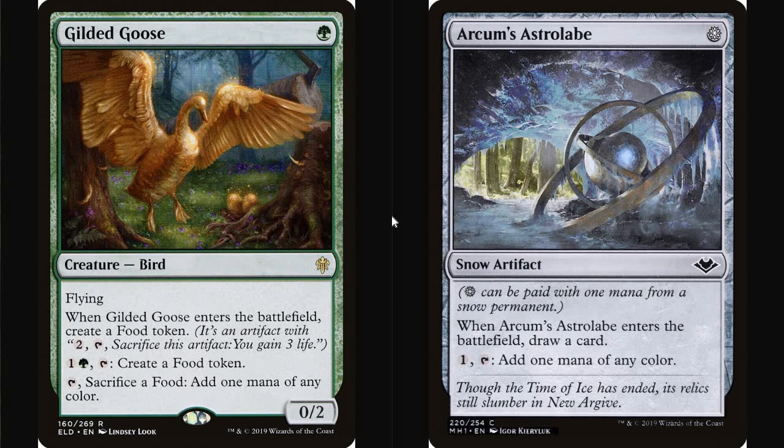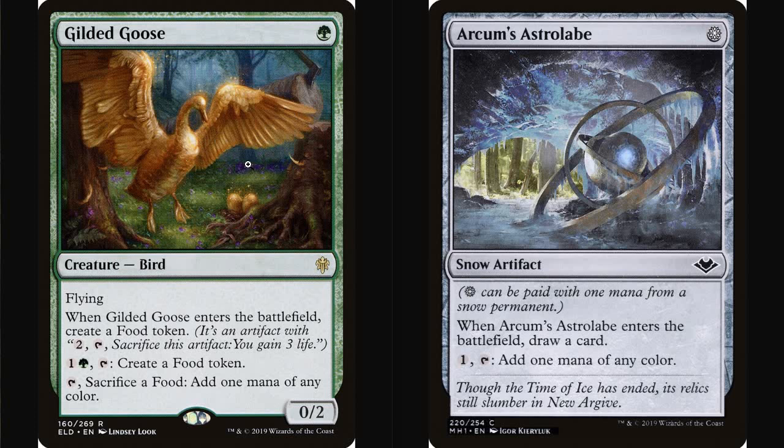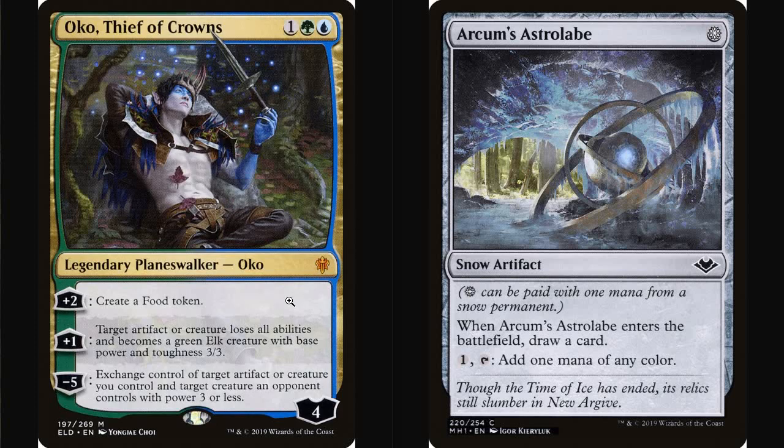The only reason these cards are good with Oko is because he is committed to resource generation. The Goose comes down, makes you a food, gets you your Oko out on turn two, and then Oko can turn the otherwise mostly-too-low-quality 0-2 flyer into a 3-3 elk that's really ahead of rate — a proactive threat that attacks, blocks, protects Oko, and eventually teams up with a bunch of other elk to close out the game. Arcum's Astrolabe is another great example: it helps you hit your land drops to ensure Oko comes out at least on curve, fixes your mana, all while cantripping. And for just one mana after getting you all of the above, Oko can tick up to make it an elk.